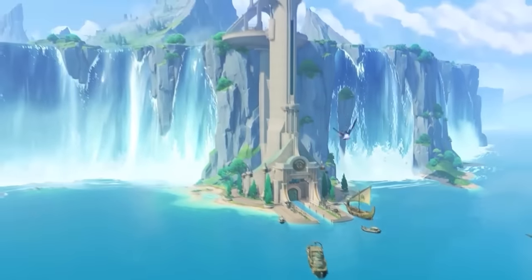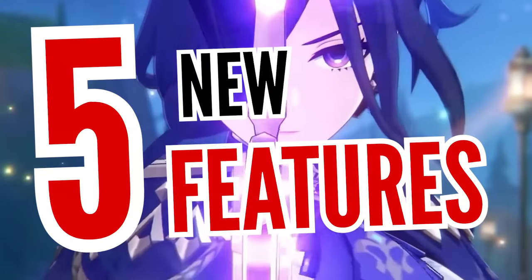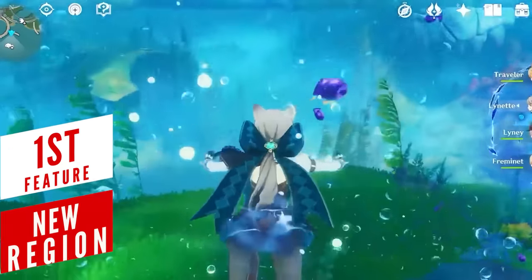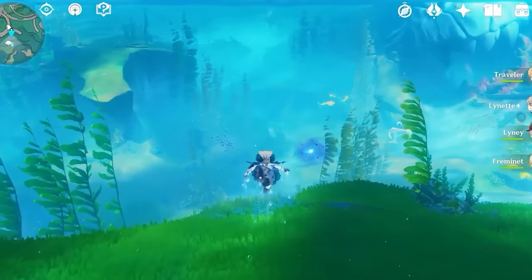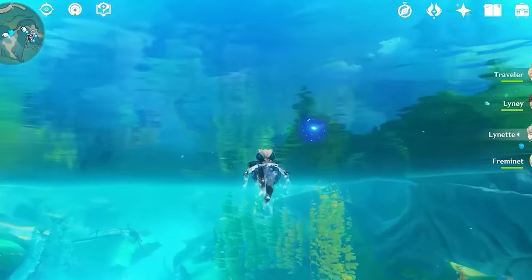It's official – Fontaine is finally the next destination in Genshin Impact and these are the top 5 new features coming with the 4.0 update. A lot of you are anxious about the whole water exploration mechanic and honestly, it looks pretty decent. You can use any character to swim around, not just the traveler, and there is no annoying oxygen bar to worry about.